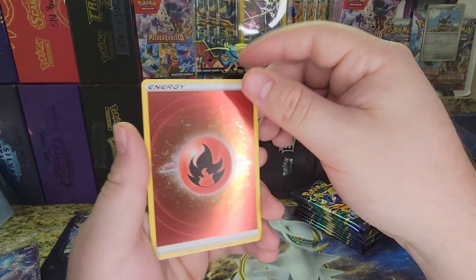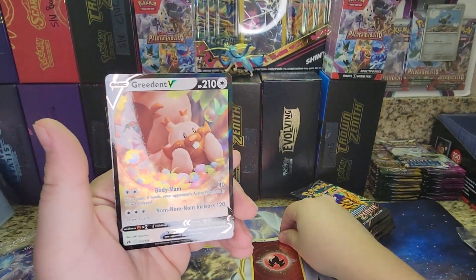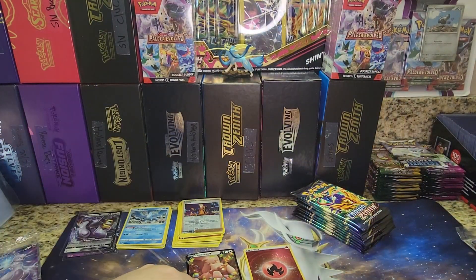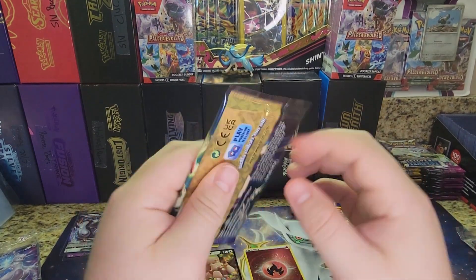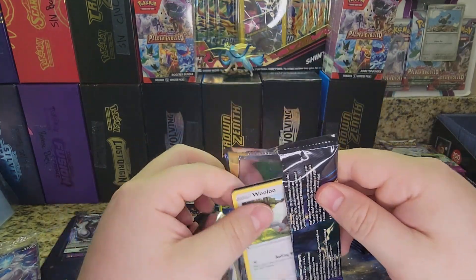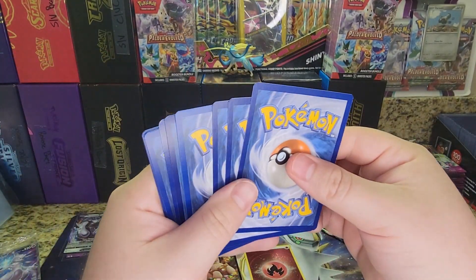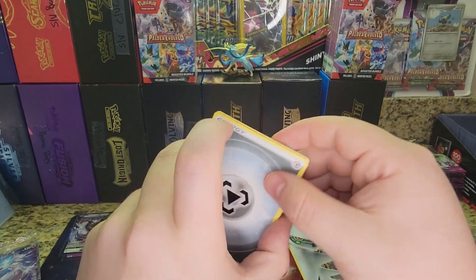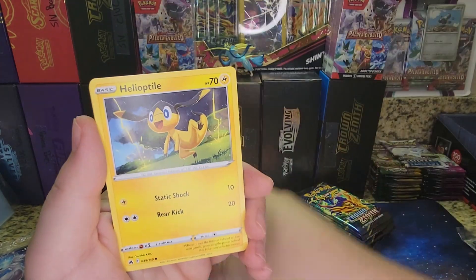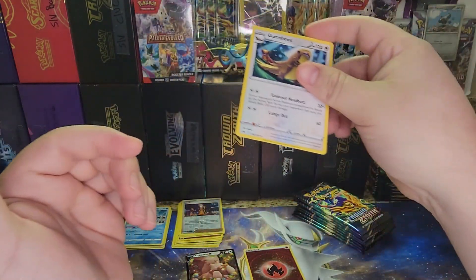There is a Holo Energy — always a cool thing to see — and there's a Greedent V on the back. Already two hits in one pack. That's probably the only thing we needed to open to beat the Pokemon Go box, but we still have nine more packs. Code Card, four to the front, Energy, Rescue Carrier, Electric, Digging Duo, Wooloo, Ilioptile, Skrelp, Grubbin, Purloin, Lunatone, Gum Shoes.